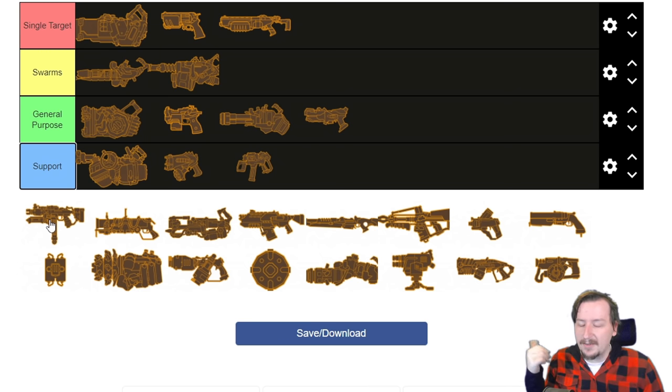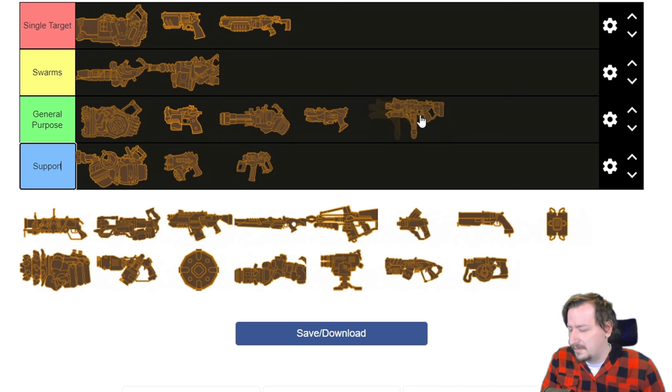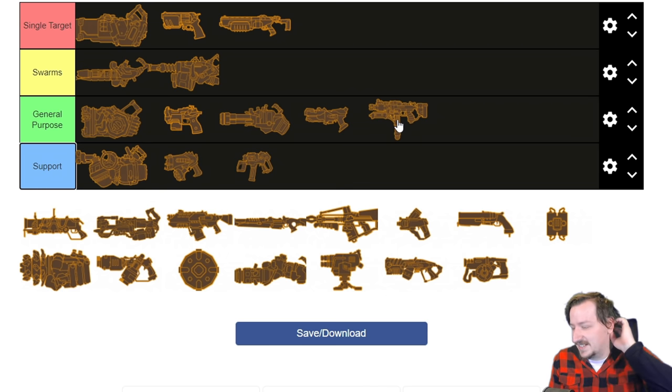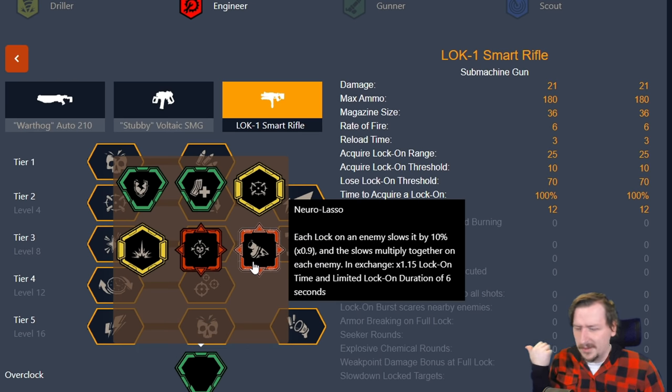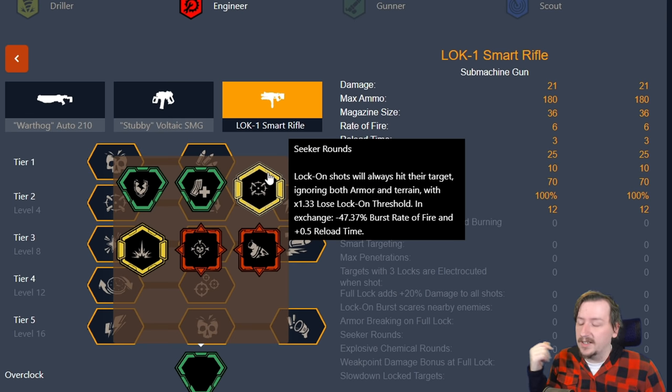Then we've got the Loki smart rifle. I would say this one is general purpose. It does pretty well against swarms, especially if you're going with blow-through rounds to hit multiple enemies, and you can hold down the trigger to lock onto everything in the area without needing to aim well. It can work really well against single targets with overclocks like Executioner and Electric Chemical Rounds. Neural Lasso is pretty good for both single targets and swarms, and Seeker Rounds is really good for single targets especially against dreadnoughts.